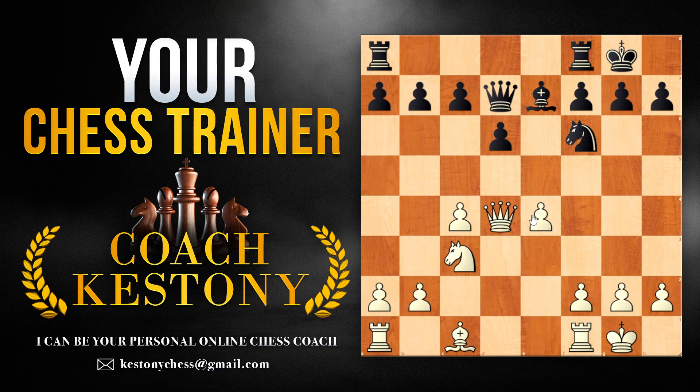Another thing that the space advantage provides us is opportunities for moving more pieces to the wings more freely. So if we had some kind of target on the queen side we could do a queenside attack; however, here the e4 pawn provides us with more room to move pieces towards the black king.